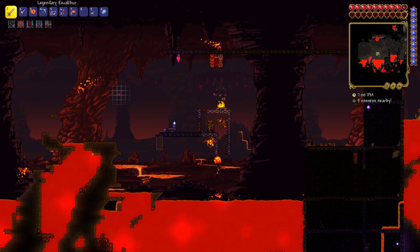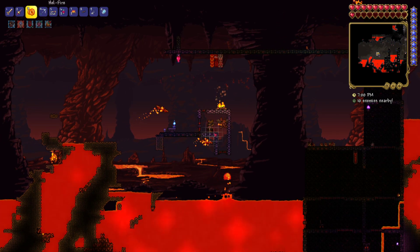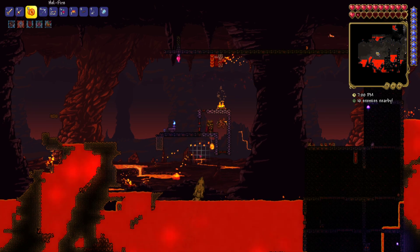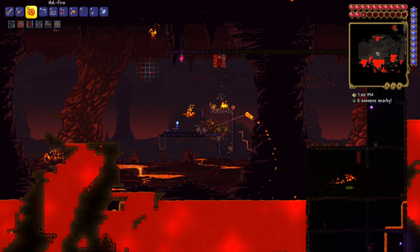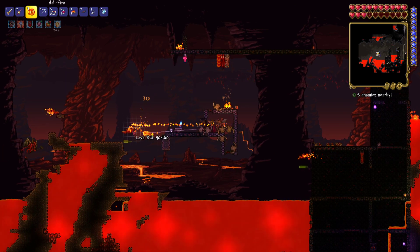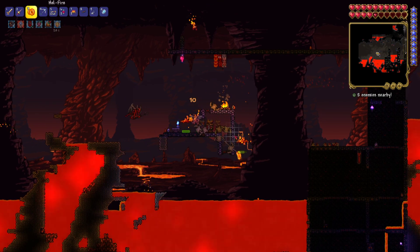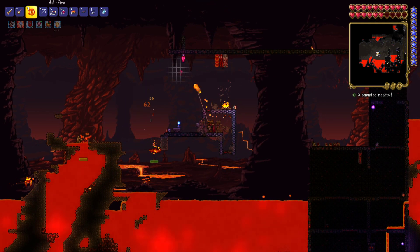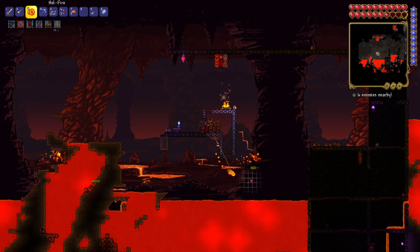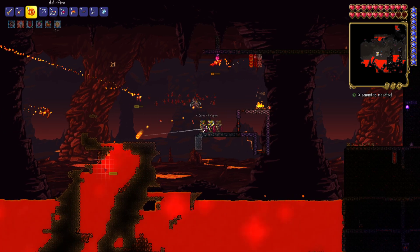Got to wait for another red devil to spawn. I was just looking at the wiki and it's actually a 1.3% chance of the fire feather dropping. Slightly better odds — better than nothing. We got another one. He's of course being a chicken. Seems like all of these guys are avoiding me right now.